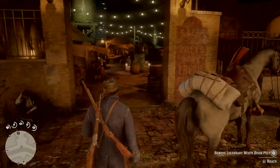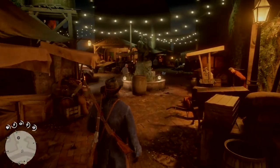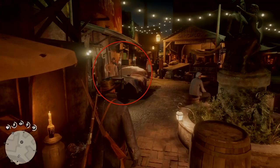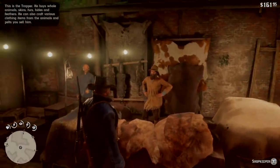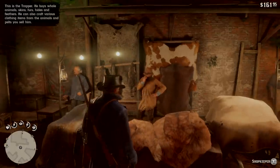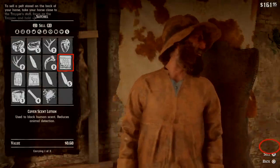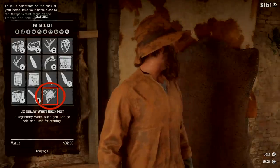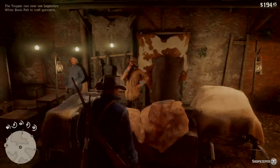Go ahead and get the horse tied up. The trapper — once you enter from the front entrance, the trapper is right up here on the left, near the front, which is nice. He buys whole animal skins, furs, hides, and feathers, and he can craft various clothing items from the animals and pelts you sell him. Now, if you die and you have the pelt on you, don't worry — that pelt will still appear here. You won't be able to sell it for money, but you will get credit for it because there's only one of those animals in the world. Just one — if it dies, it's not coming back. The game will give you credit so you can still do this stuff; you just won't get the money.